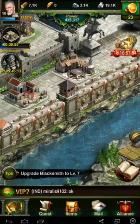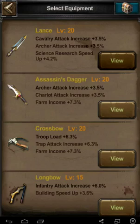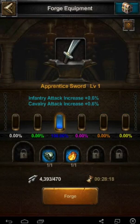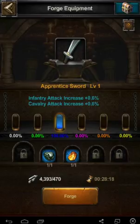I'll go to the most obvious changes starting with the forge, and this is kind of cool. Got the materials for level 1 swords — we'll check that. They made it much more obvious what your percentage chance will be. When you scroll through, you can still check what your percentage increase will be. So I currently have both the blue items, so it's 100% chance of being blue — so 0.6% for infantry and cavalry.